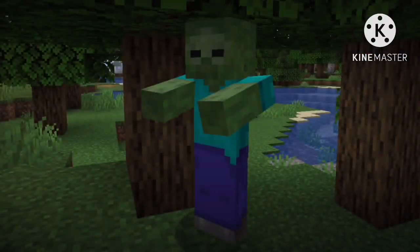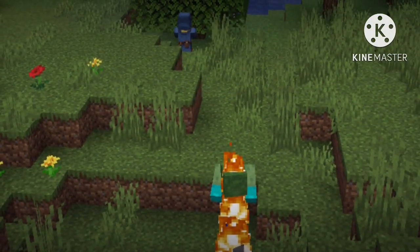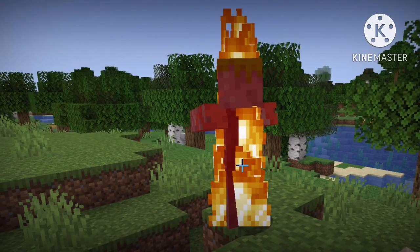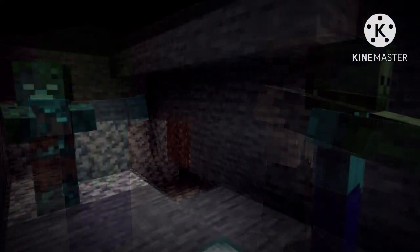Firstly, zombies. A zombie is a hostile mob that is only active in the shade, as they burn during sunlight. They can't swim and if they are in deep water, will sink to the floor. Zombies have 2 other variants: husks and drowned. Husks are bigger zombies that don't burn in the sun, but also cannot swim, unlike drowned. Drowned are water zombies that can swim and even wield tridents, but also burn in daylight. Husks and zombies that are in the water for too long will transform into drowned respectively.